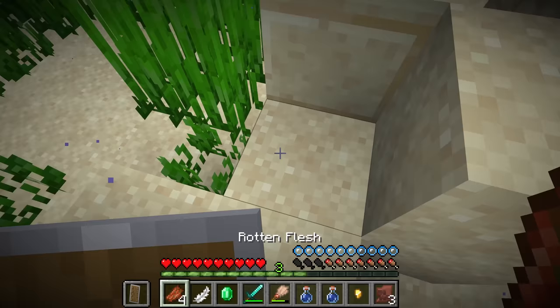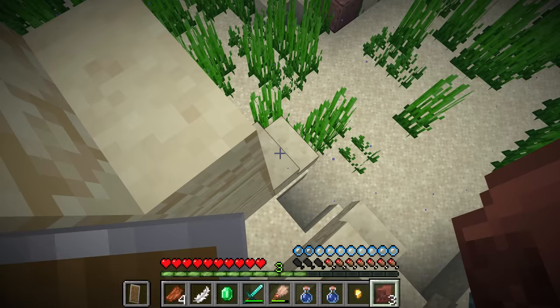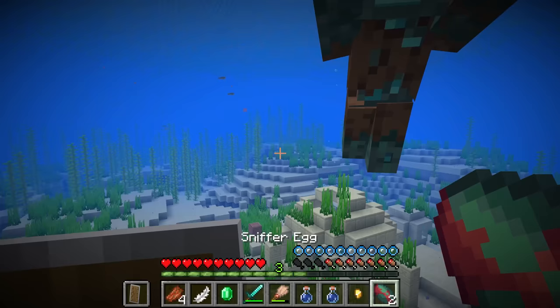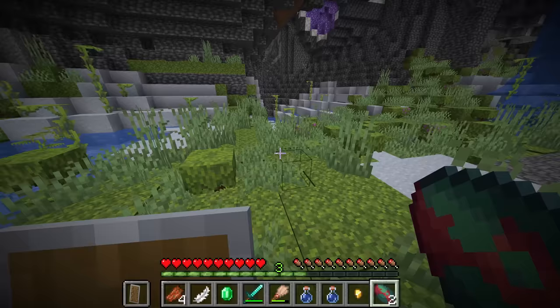One very interesting thing is there is a pottery shard you can find in the structure called the snort pottery shard, and the pattern on it is actually that of the sniffer. We found ourselves a second egg — be careful to look out for the items you've found floating around. Now that we have two sniffer eggs, we never have to go archaeology digging inside of the warm ocean ruins again, and we can start hatching this ancient mob. The ancient and mysterious sniffer egg is hatched fastest on moss.